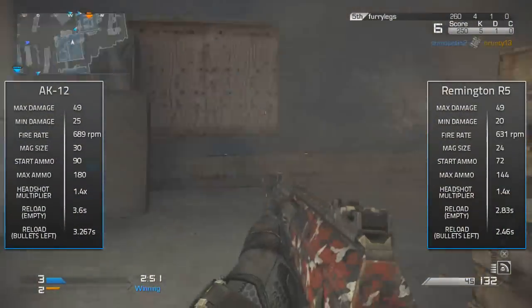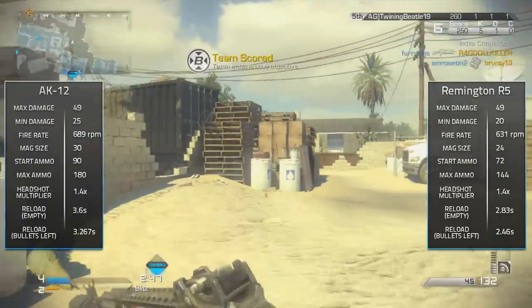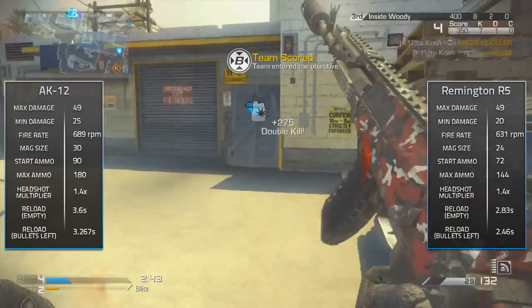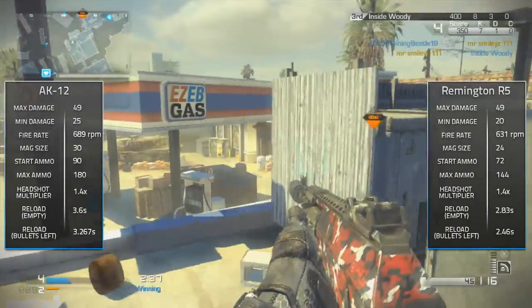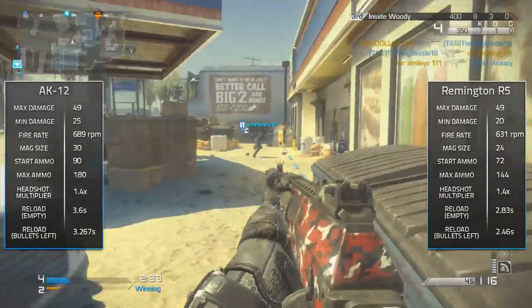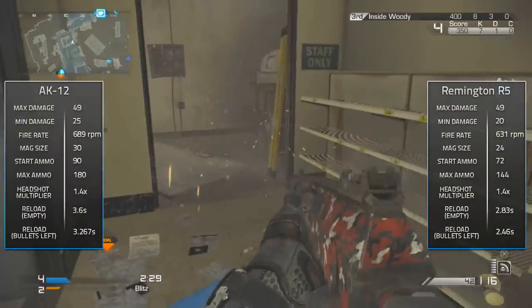For the AK-12, the maximum damage is 49 and the minimum damage is 25, whereas for the Remington the maximum damage is 49 as well but the minimum damage is 20. So the minimum damage for the AK-12 is a little bit more than the Remington, meaning the AK-12 already beats the Remington in overall damage.